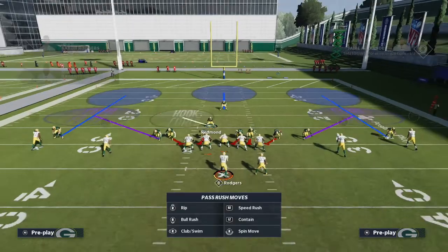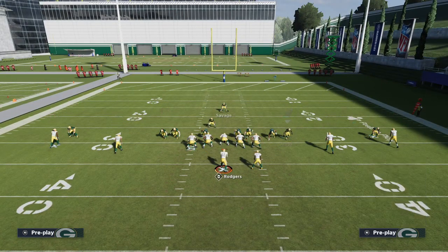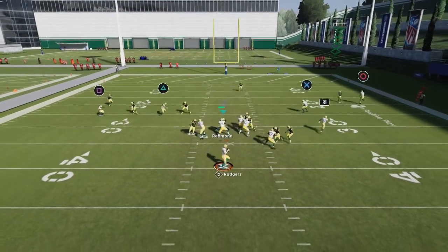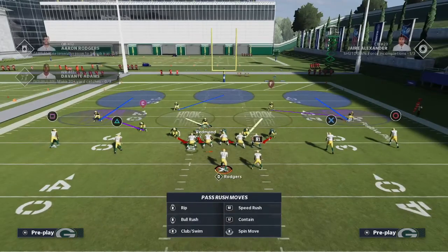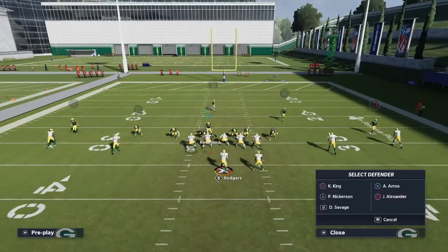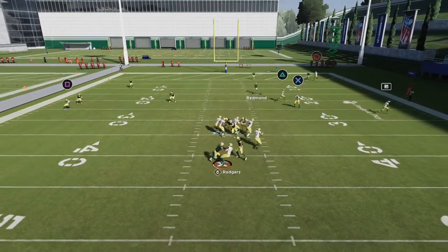Make sure when you press coverage you have that right-of-screen linebacker blitzing. Let me get the blitz set up again — bring Redman down, get your pressure set up, and you'll often get that edge pressure. That time he stayed in contain, which normally doesn't happen. If that's a problem, just hot blitz him — you don't have to have him on contain for the blitz to work. You'll see he comes right off the edge.